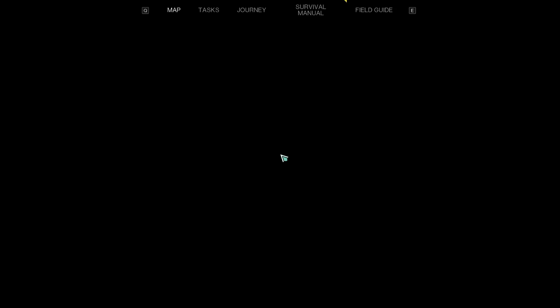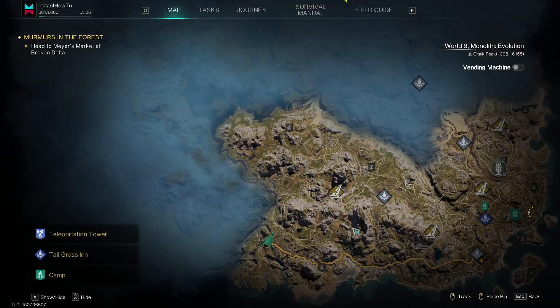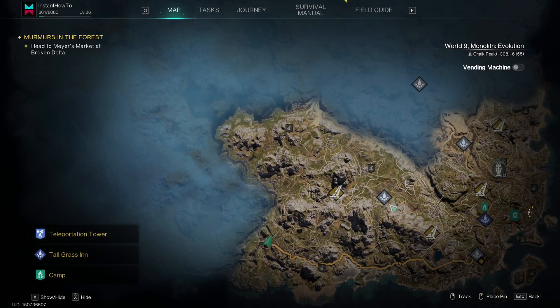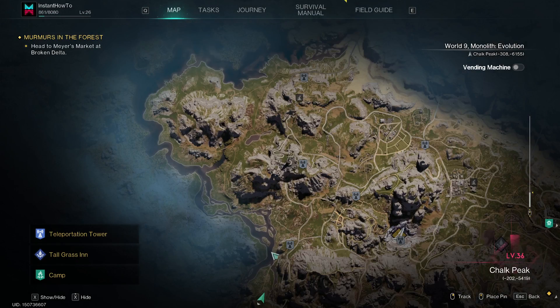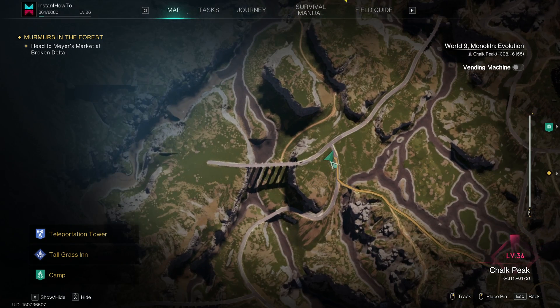One way you can find it is if we click on the map over here in Chalk Peak. We have to unlock this area, but there's sadly no other way to find it. If I zoom in over here, you'll see the coordinates where I'm at right now — it's this crossroad over here at about minus 312 and minus 6170.